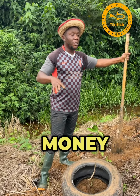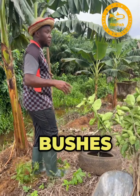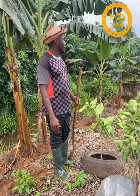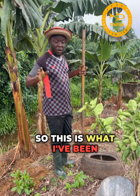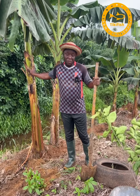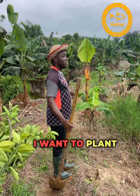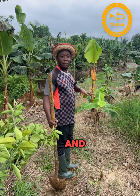I spent a lot of money keeping the farm clean using herbicides and getting laborers to clear the bushes, so I've decided to plant plantains, oranges, coconut, guava, and avocado. We've planted over 500 suckers of plantains and you can see they are all doing well. We are still going to plant more.